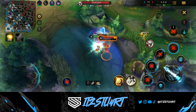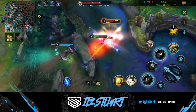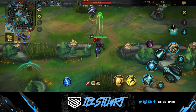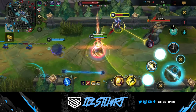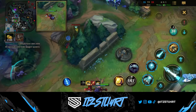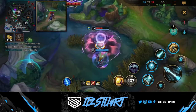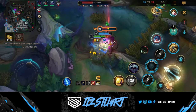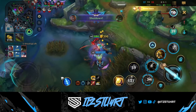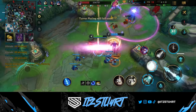First up, let's take a look at the Baron Lane — we have the Defender of Tomorrow, Jayce. Now Jayce can not only be played in the Baron Lane, he can also be played in the mid lane and the jungle, but I didn't want to skip him on this top five list. Jayce is absolutely crazy — his early game damage is immense, and he has six abilities available in both range form and melee form at just level three, making him one of the strongest early game champions in the game.